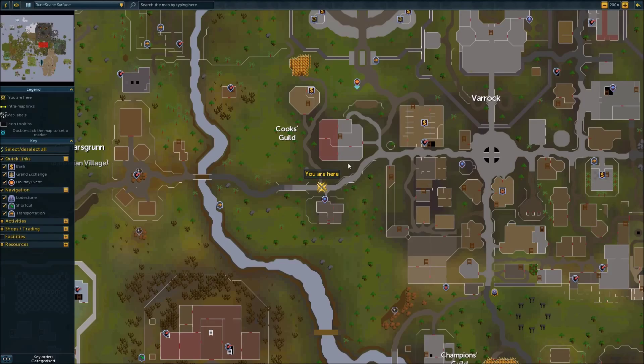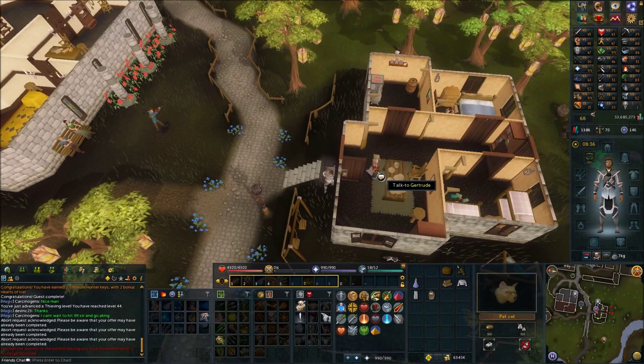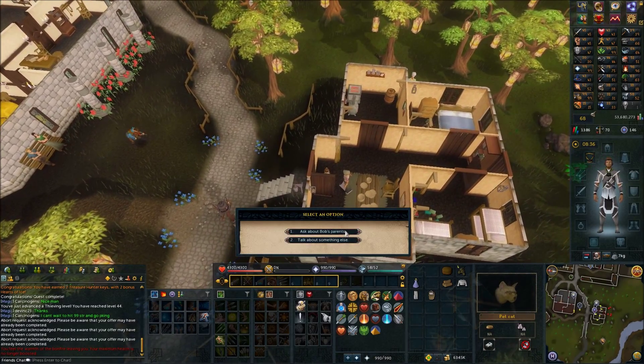Make your way to Gertrude's house, which is west of Varrock. Speak with her and ask about Bob's parents.